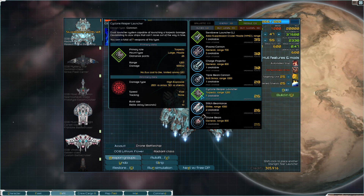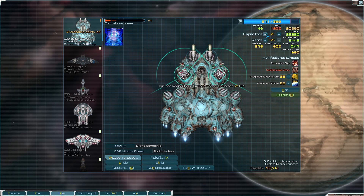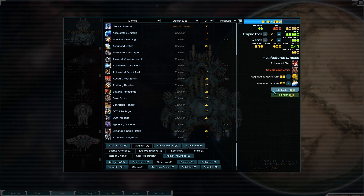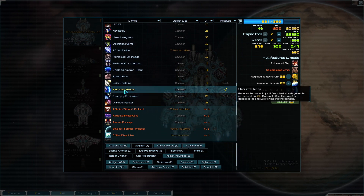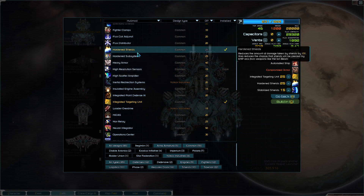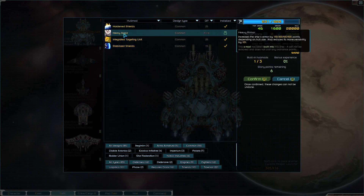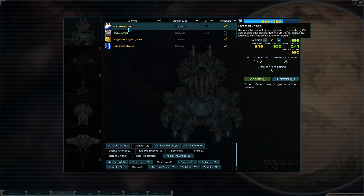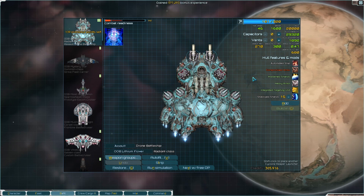Oh my goodness, what do I do? Energy turret — let's lower this. I need stabilized shields for sure, because the shields use a ton of power. It needs hardened shields for sure. But it already has hardened shields. I want it to have heavy armor. I'm going to build in the heavy armor and hardened shields. I know it's going to use integrated targeting, so I'll probably build that in too. That saves us a bunch of points.